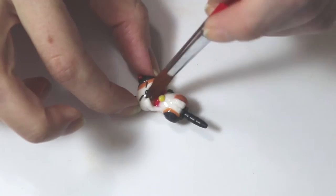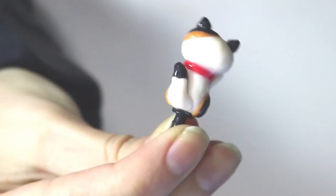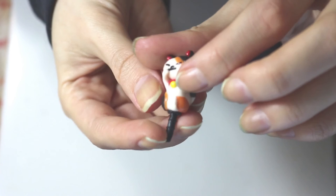Once dry, add on your varnish — I'm using my trusty Mod Podge Dimensional Magic. Add the varnish all over your charm and let that dry. And there you have it — your own Miss Fortune phone charm! Thank you so much for asking me to make this DIY, I had so much fun. Please let me know what you'd like to see me work on next, and thank you to everyone who has stayed with me. Please help me get to 2,000 subscribers!